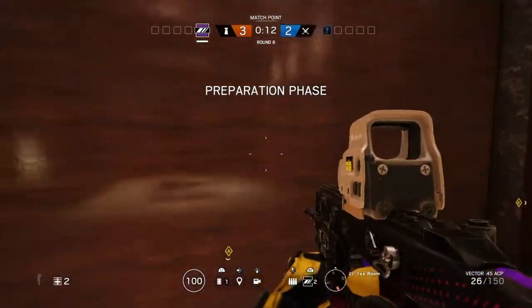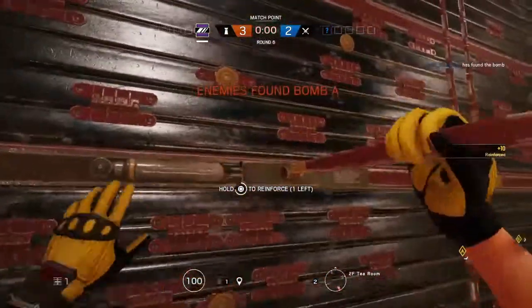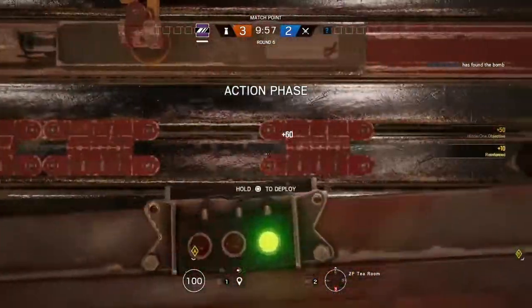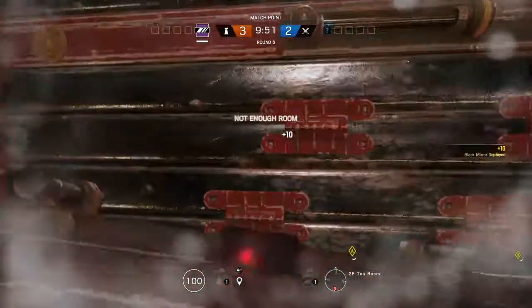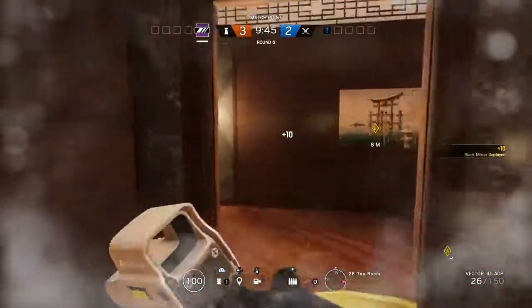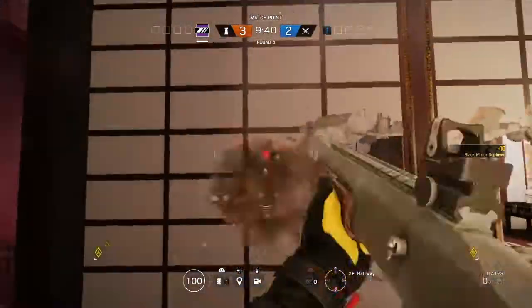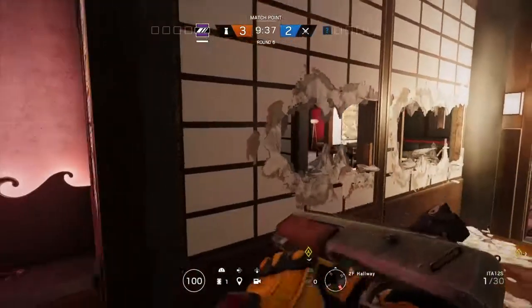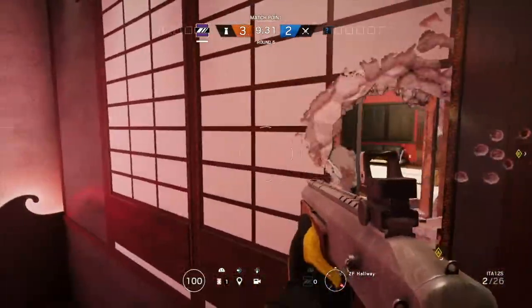First we'll talk about Mirror as she probably has the most to do. You'll start by reinforcing these two walls and place your mirrors on the far right and far left of each respective reinforcement. After that you will use your secondary shotgun to start blowing out sightlines into Geisha room. Whenever I play Mirror with this strat I try and open up as many of the walls at chest to head level as I can, so even if an attacker does make it inside I'll be able to see them wherever they are.